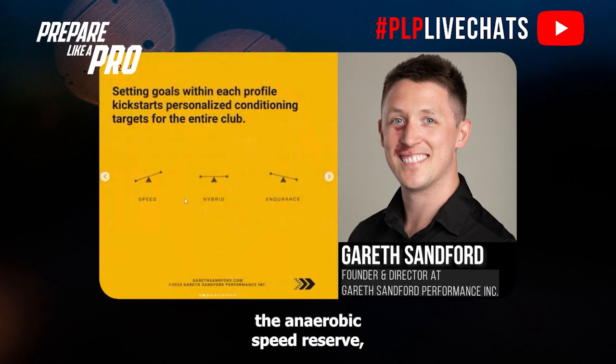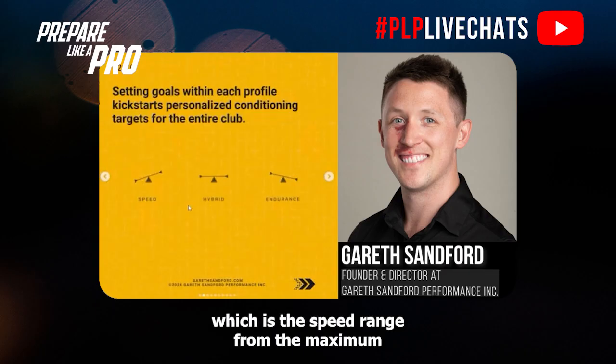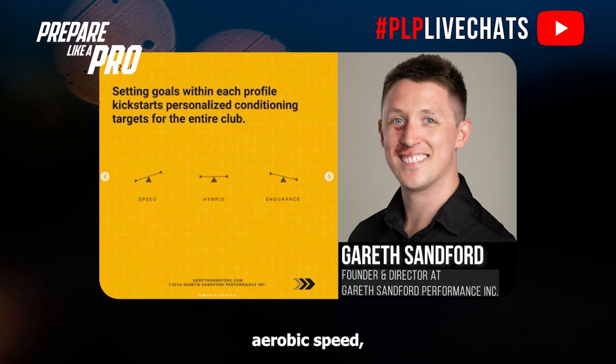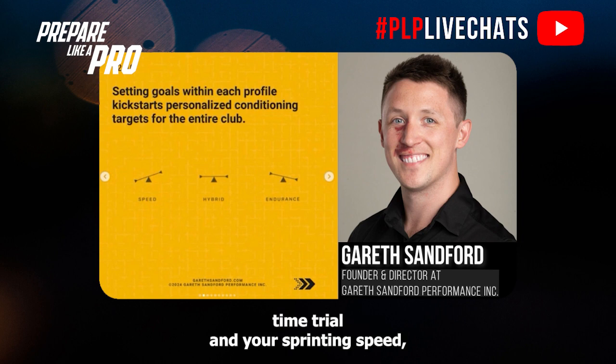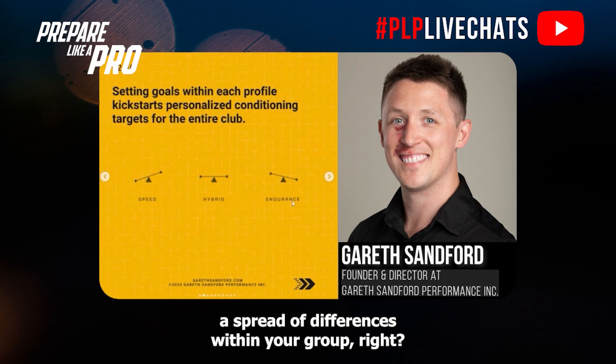We can use something called the anaerobic speed reserve, which is the speed range from the maximal aerobic speed through to the maximal sprinting speed. And that range, if you plot those two landmarks across your group — your six-minute or two-K time trial and your sprinting speed — you essentially get a spread of differences within your group.